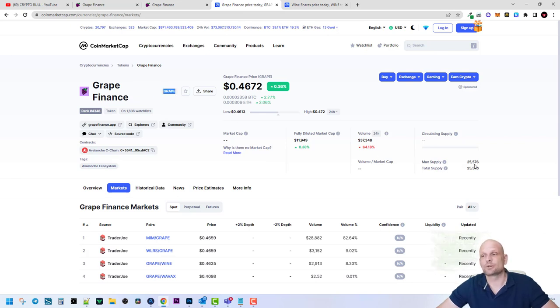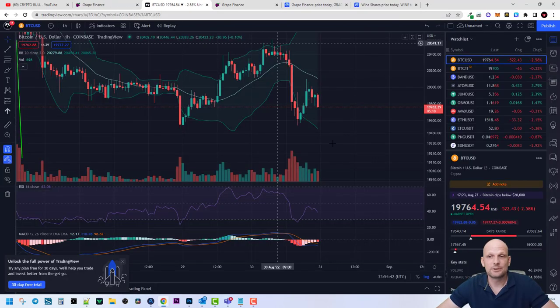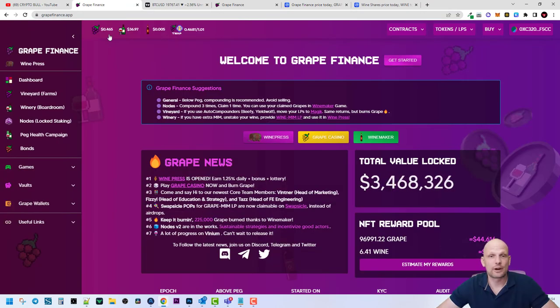The current price is very small. And even today, with Bitcoin crashing heavily — as you can see, Bitcoin's price is crashing — the price of this token is still going up. Grape Finance is going up even during this huge Bitcoin crash which is happening right now.